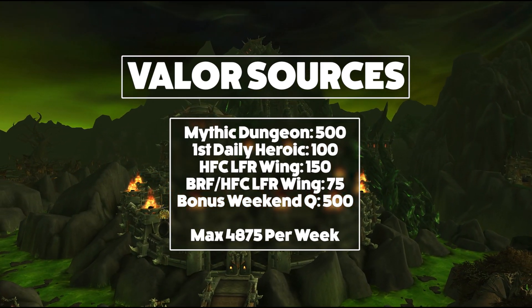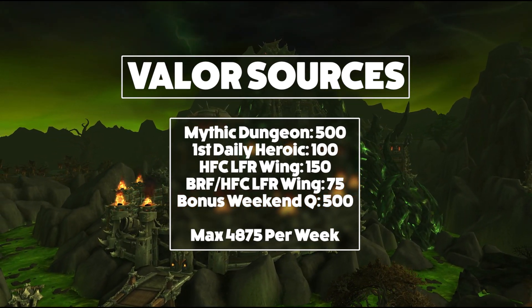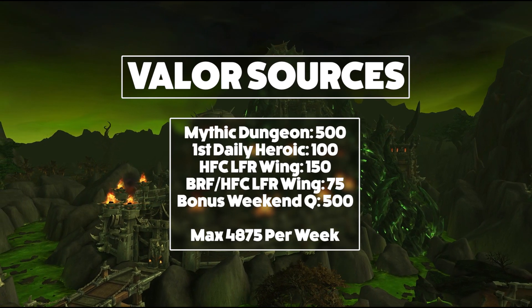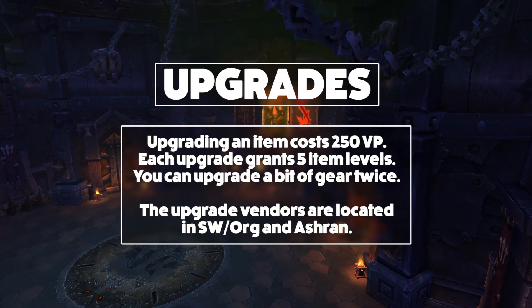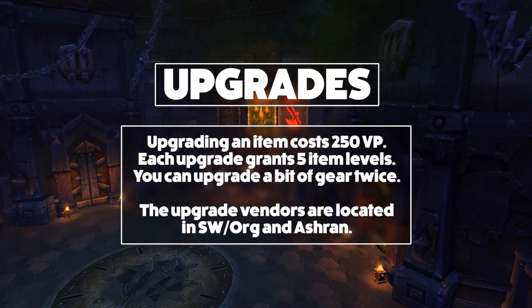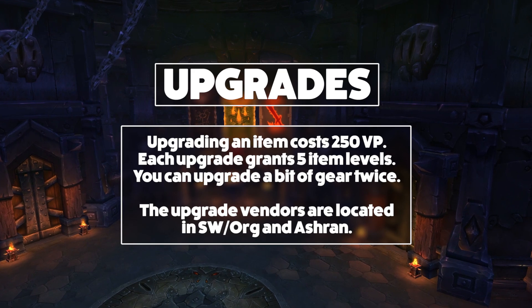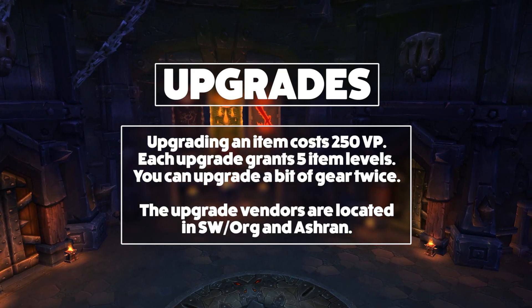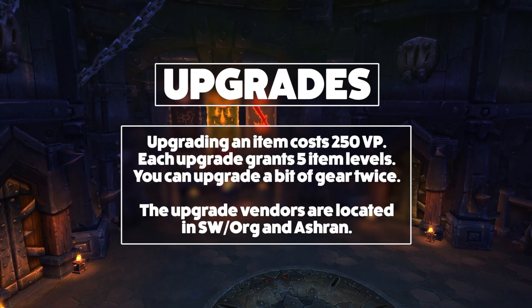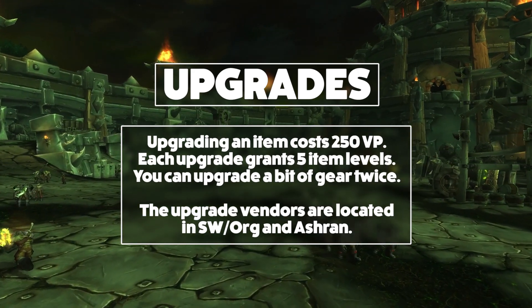To do a mythic dungeon, hit up the pre-made group finder by pressing I, going to the pre-made group finder, and seeing what's available on your server. Upgrading a piece of gear costs 250 valor, and you can upgrade a piece of gear twice, which will increase its item level. In total, upgrading your whole set of gear costs about 8,500 valor points. Realistically, the upgrades that really matter are your important slots like your weapon, chest, head, and trinkets, so upgrading the slots that matter isn't going to take you that long.